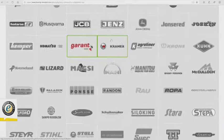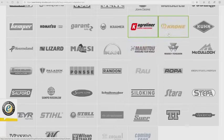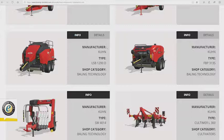Komatsu — we've seen the 875 and the 931 before. Garant — nothing new. Kramer — we have seen the KL 38T before. Agriliner — seen in previous episodes. Krone Big M450 — seen it before. Kuhn — we have the Knight RA 142, in the category of animals. It looks like one of those things that puts the bale in, rips it apart and spreads it. It requires 85 horsepower and will hold 11,900 liters of something animal-related.